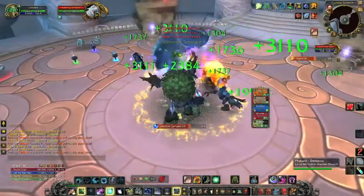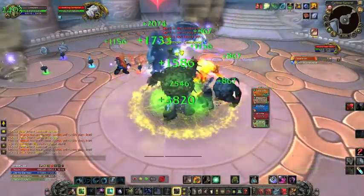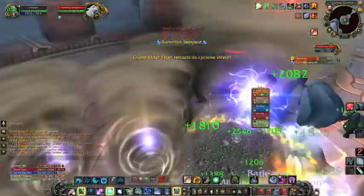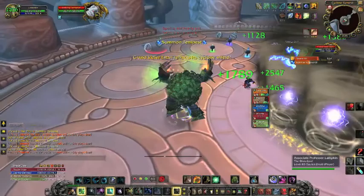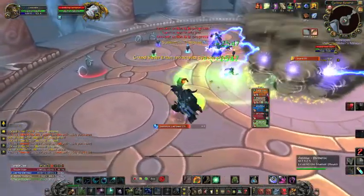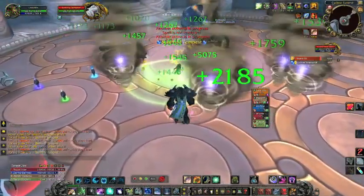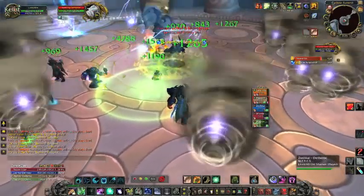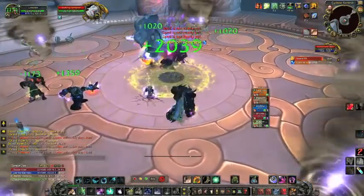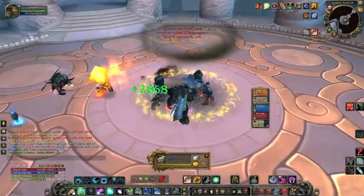That's crazy because when Lifebloom falls off it heals for like 30k or even more in some instances. Wild Growth heals more people and heals harder in Tree of Life form — everything heals harder. Regrowth is also instant cast, which is fantastic. I got hit by the last tornado but no harm done. One thing to keep in mind: be very sparing with your Rejuvenations — I used a lot there and you can see my mana bar dropped quite a bit very quickly.